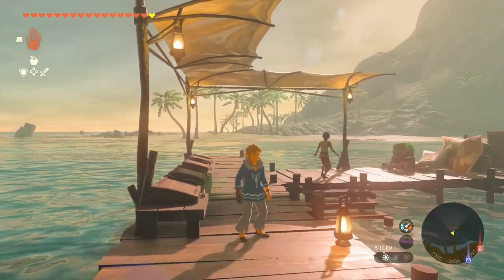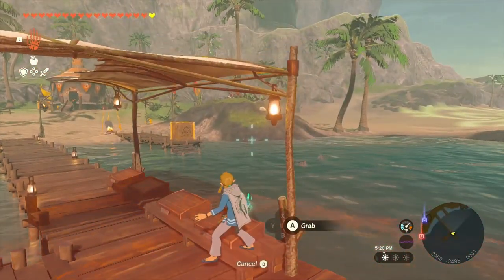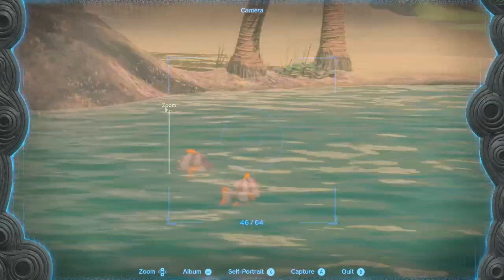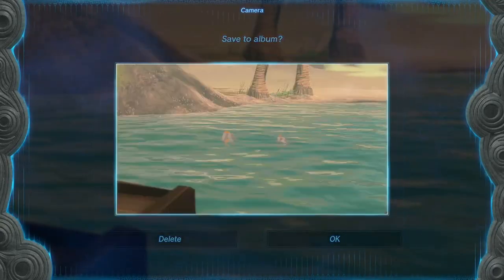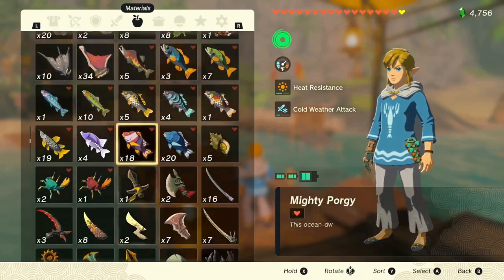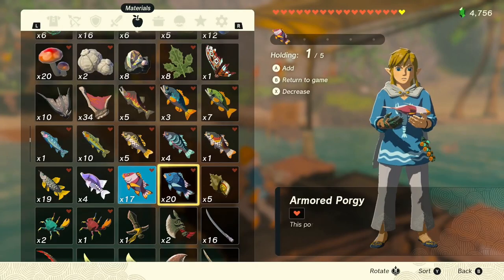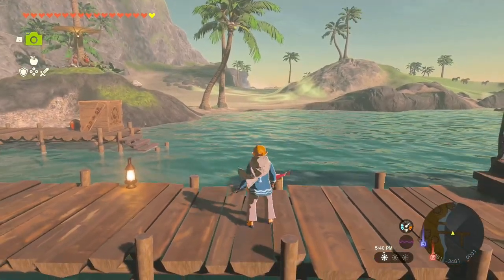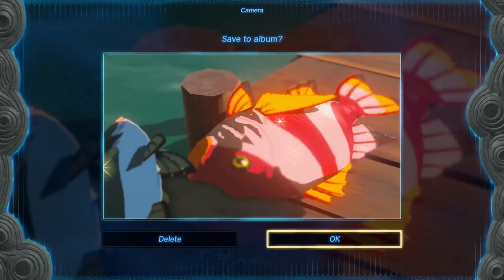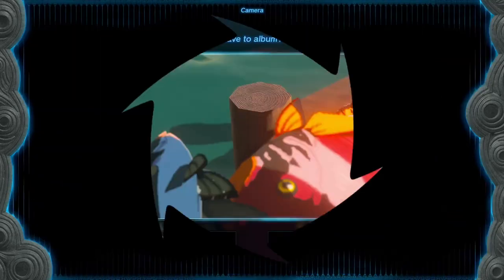Here I am in Lurelin Village, the fishing village down in East Necluda. They have mighty porgy and you can see them in the water right over there. Lurelin has a lot of fish, and it also has a lobster shirt you can get from a chest underwater. The mighty porgy boosts attack and the armored porgy obviously boosts defense, which is really handy to have.